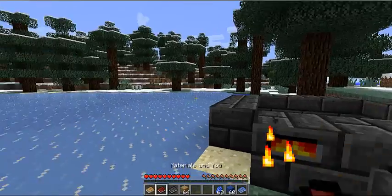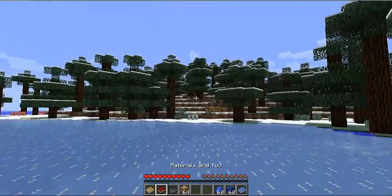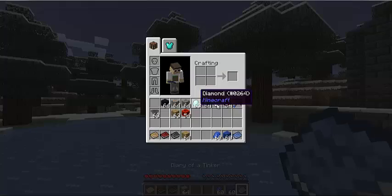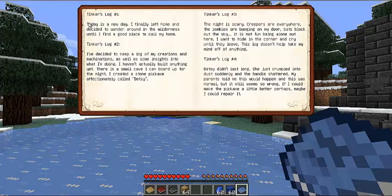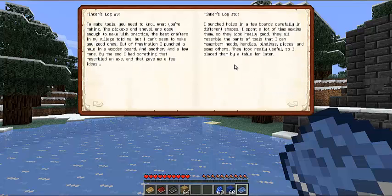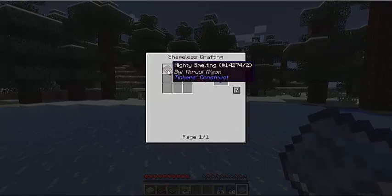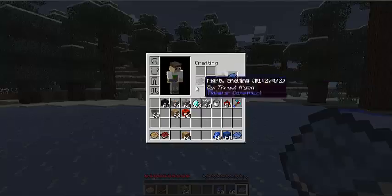These are the books that will help you with Tinkers' Construct. You can learn everything from these books. There's also a fun book to read about how the creator got the idea — just a fun story. You can craft it by putting Mighty Smelting into a crafting table.